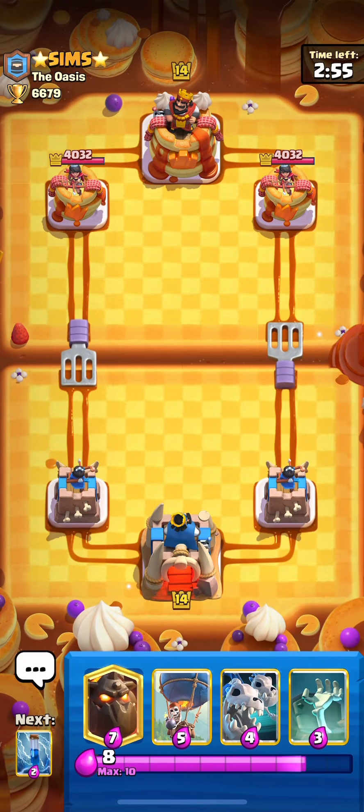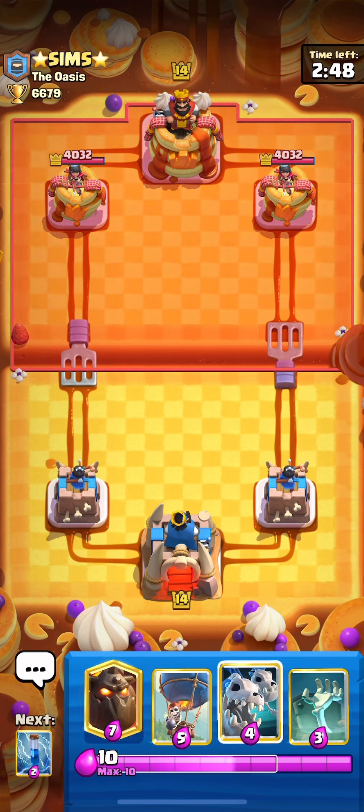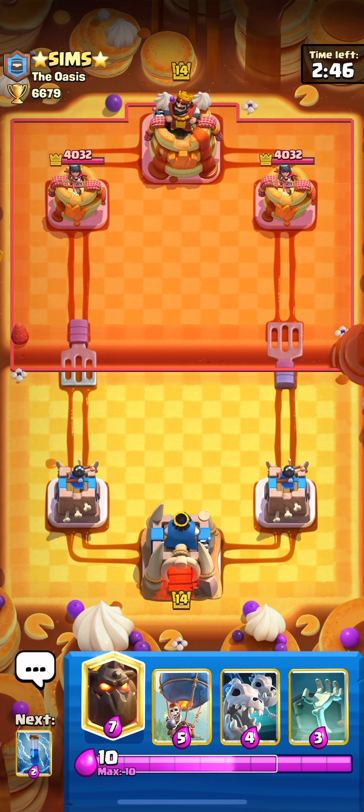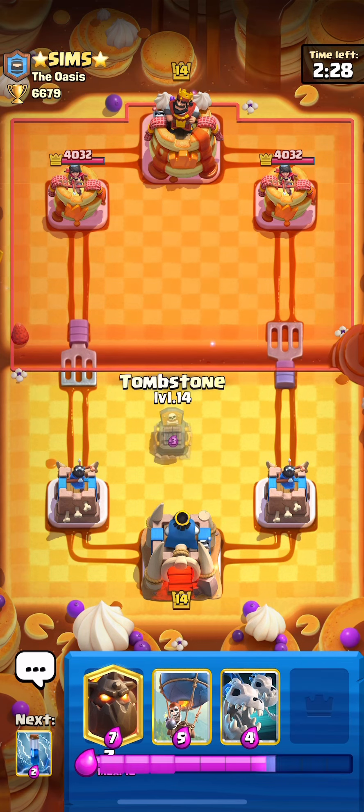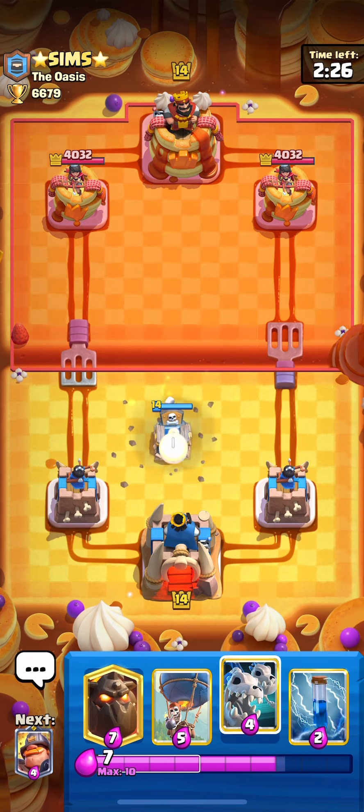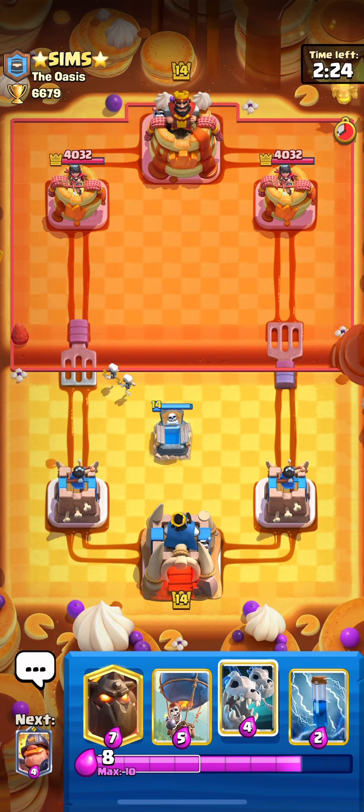Versus this matchup I'm gonna play really defensively and passively until I know I can back up my lava hound. Most importantly, if you go lava hound, do not play anything else — you have to support it. If you're going lava hound single, you have to be trying to tower trade. Don't go lava hound if there's a card he can play that you can't ignore, like e-barbs. Let's go with the tombstone first play here — it's a good hand to go.